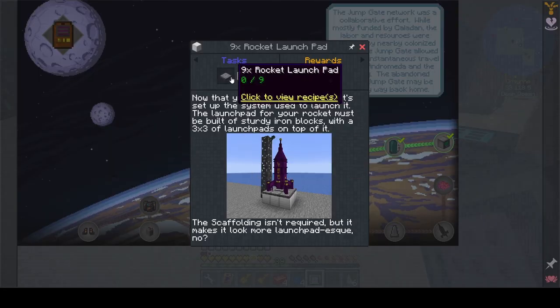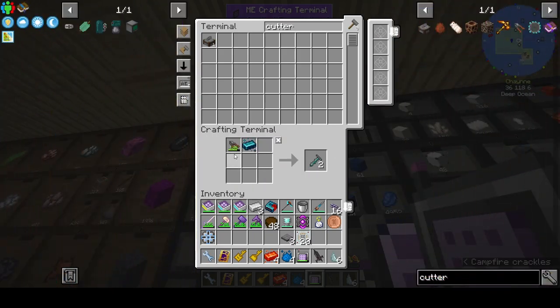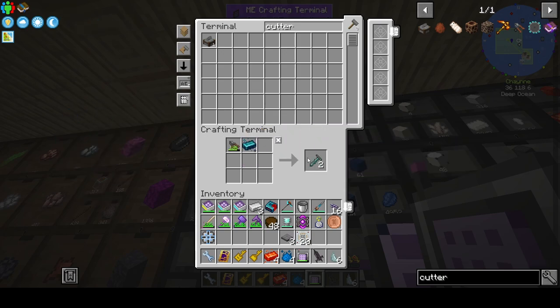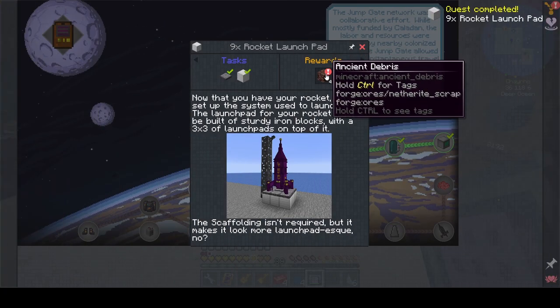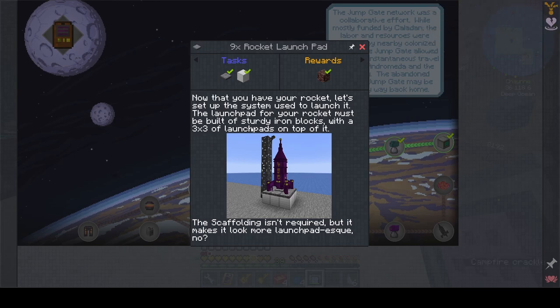We need to make a launch pad — that's nine launch pad blocks and nine blocks of iron. I don't like the fact that AE2 doesn't recognize an item if it's got any durability on it, because that's really annoying. We get ancient debris for that — awesome. 'Now that you have your rocket, let's set up the system to launch it. The launch pad must be built of sturdy iron blocks with a three-by-three of launch pads on top. Scaffolding isn't required but it makes it look more like a launch pad.'